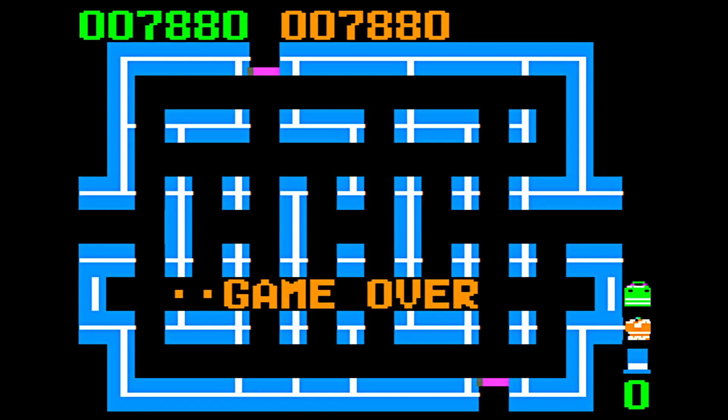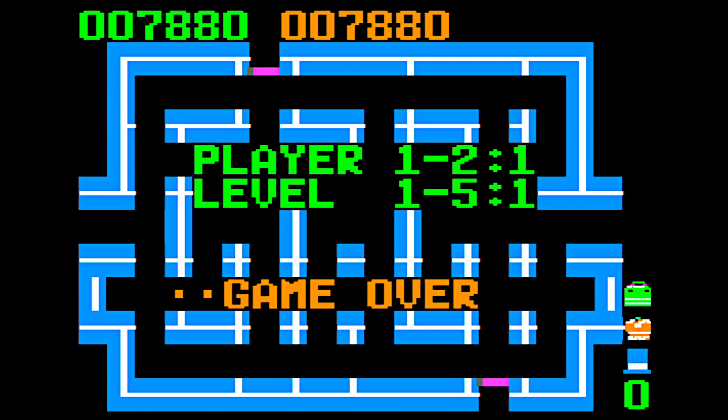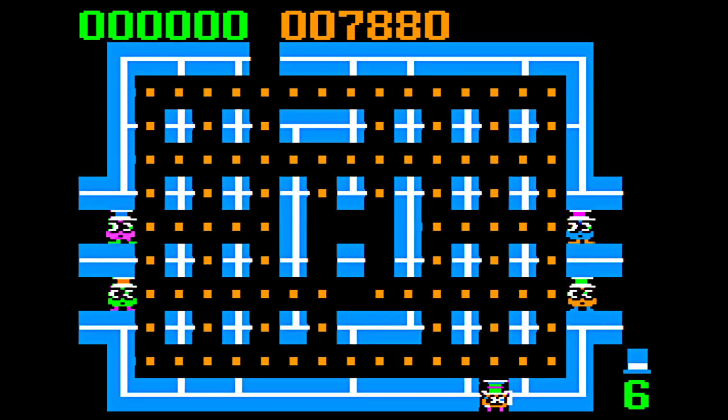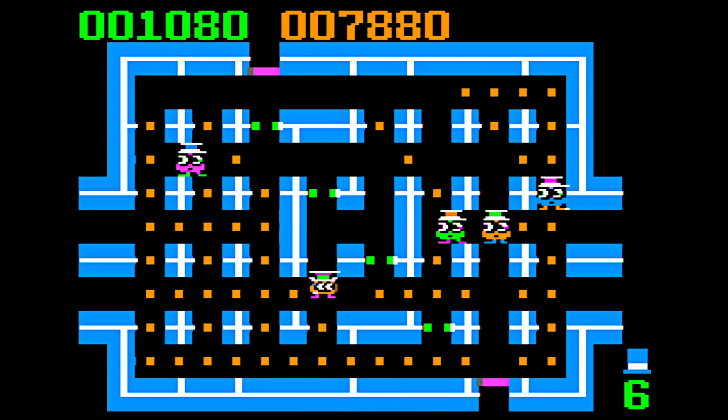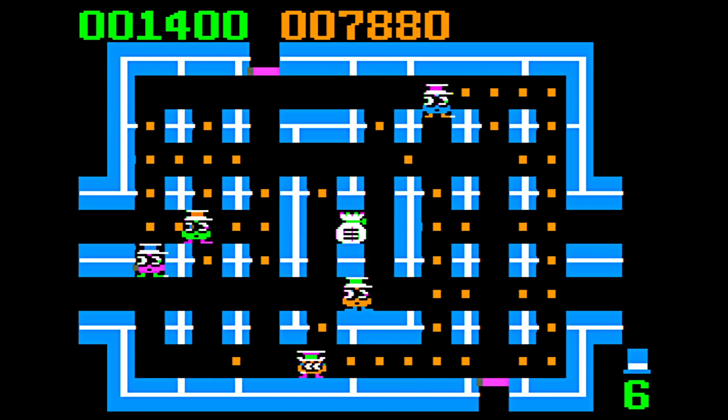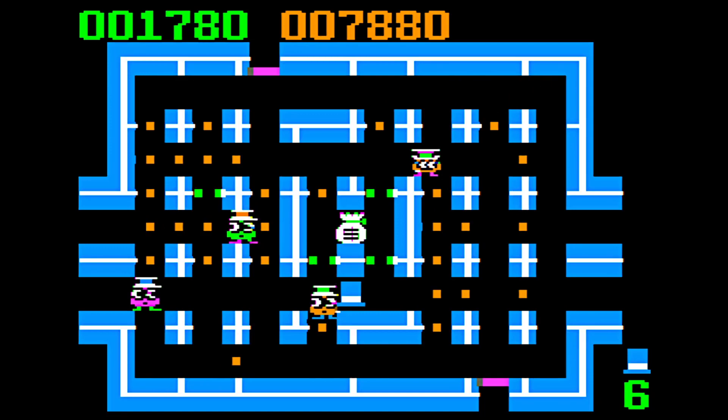The controls are a little bit... I don't know, not having a great time. Little game over music there. Let's try it one more time — hit one and then let's try three because I think we're on level three, right? Okay. I don't know what that does for us, but who knows, maybe we'll get a little bit further here in Lock and Chase. The layouts are different on different levels — okay, good to know.